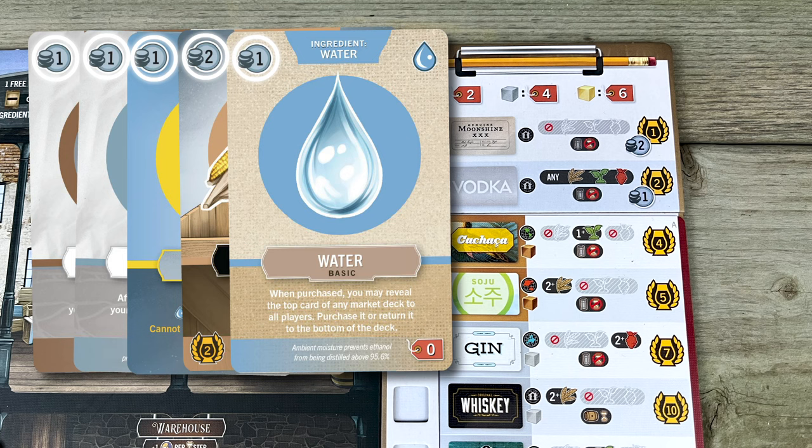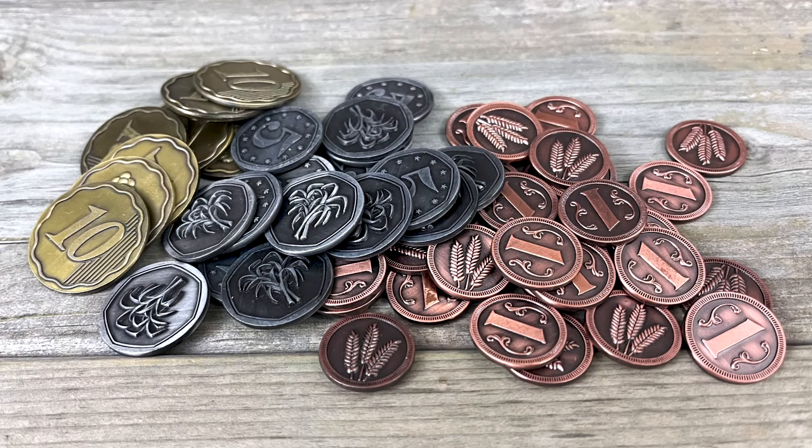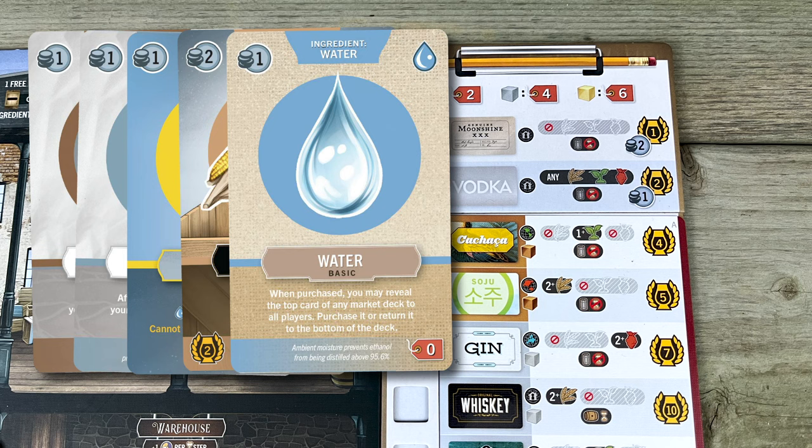Look at the money symbols on all of the cards in your stack and on the recipe. Moonshine is worth an extra two bucks, while vodka is worth an extra one. None of the other recipes will get you additional money, except your signature recipe. Then take the amount of money you earned from the supply. Next, collect your spirit points by counting up any yellow icons on the cards and on the recipe. This time it's reversed — moonshine is only worth one point, while vodka is worth two. All of the other recipes get you an increasing number of points.